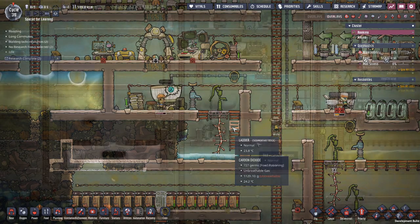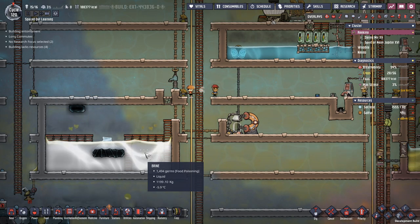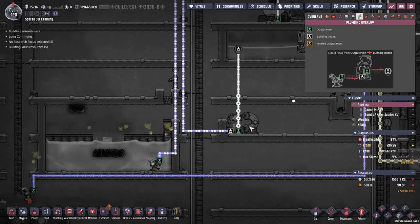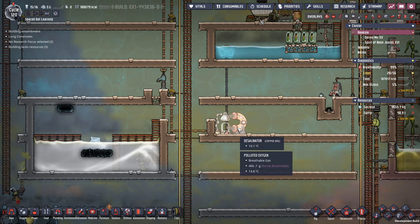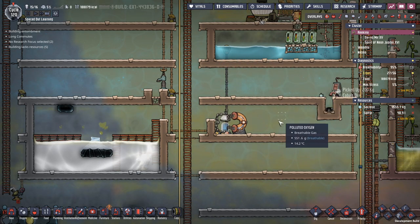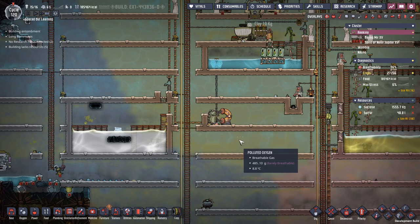A bit later in the game, another way of generating water is from the cool salt slush geyser, which generates a lot of brine at a very nice cold temperature. What I'm doing — and what I'd recommend — is using it for cooling first: it pumps out at minus five degrees, I use it to cool some batteries, and then it comes into a desalinator where it gets turned into normal water. The desalinator is quite power intensive at 480 watts. The output water comes out at around 40 degrees, so using it as a cooling loop first is the way to go.